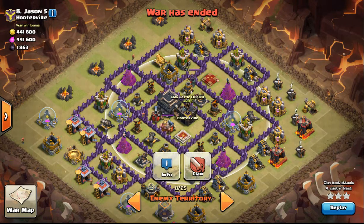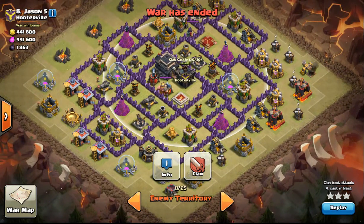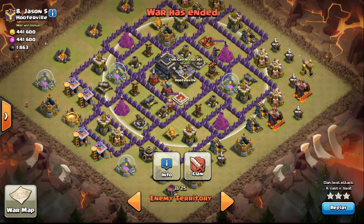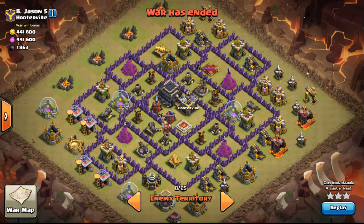If you take a look at the clan castle, you see it sits outside most of the walls except over here. So I'm not going to want to put my golems up over there. I originally thought of taking out this air defense and bringing the queen over from here, but where you'd have to put the golems would draw out the CC. So I want to show you how I'm using a rage and haste spell to take care of the CC and the archer queen.